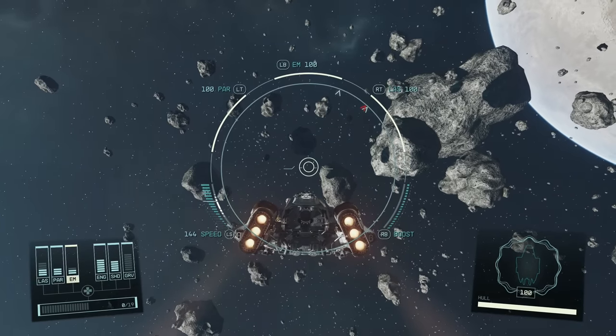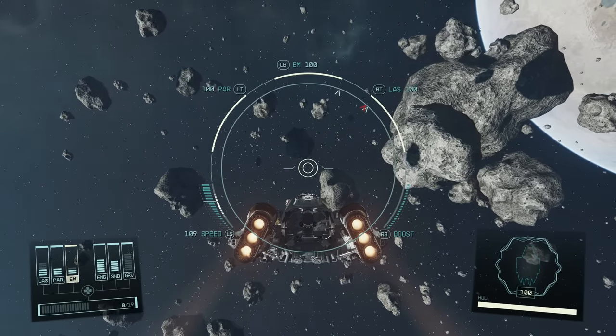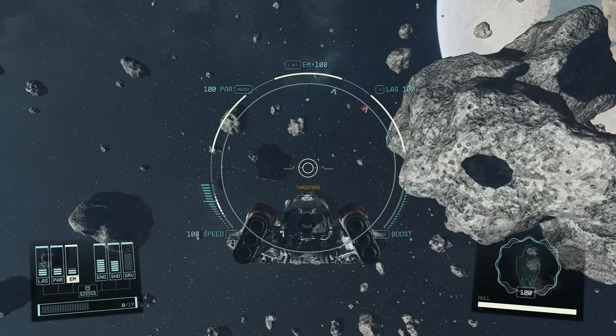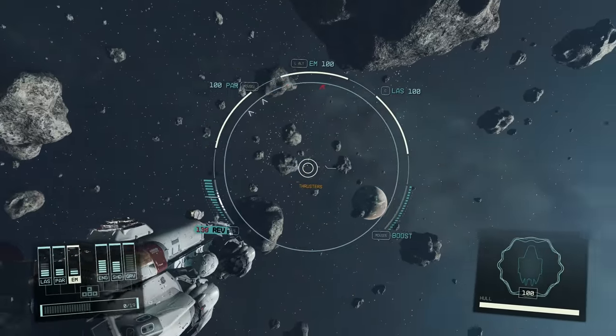It's night and day. It really is. You can pretty much leave your throttle at whatever speed you want to go. And whenever you're maneuvering, just engage the thrusters and then start turning.